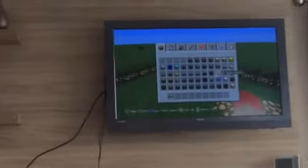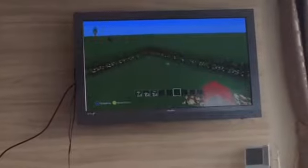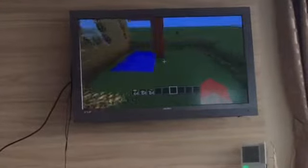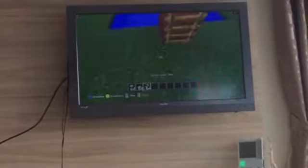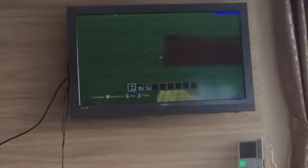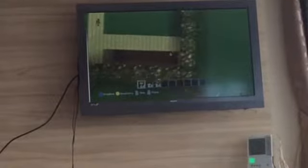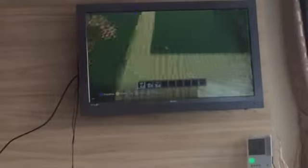Now what we want to do is grab some birch wood, some birch slabs and some birch stairs — we're on birch today. Starting where that ladder is, you just want to completely make a line of birch, then you want to break all this and it's going to be filled with birch wood.